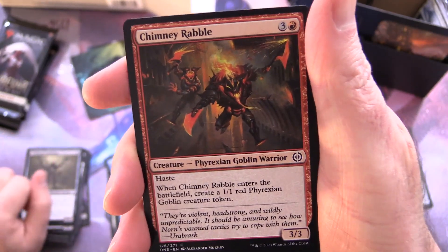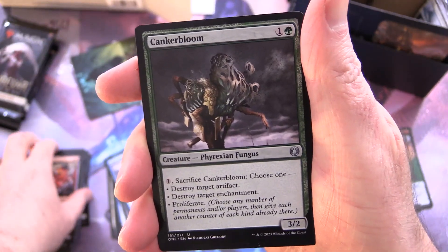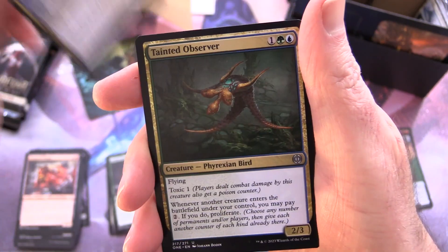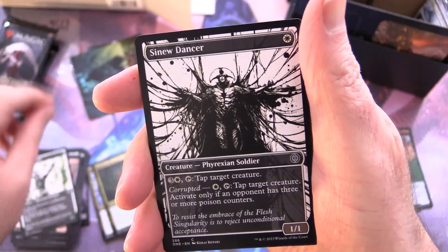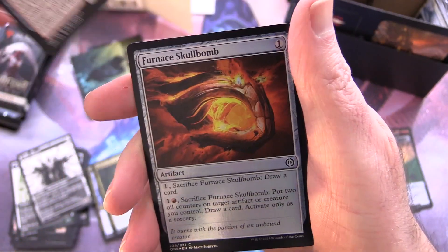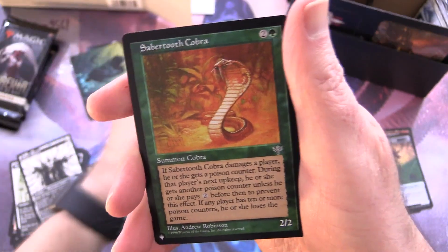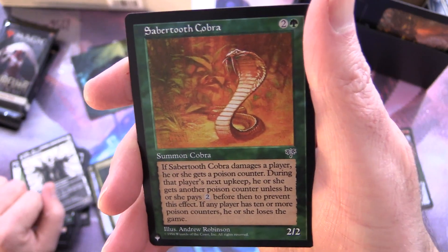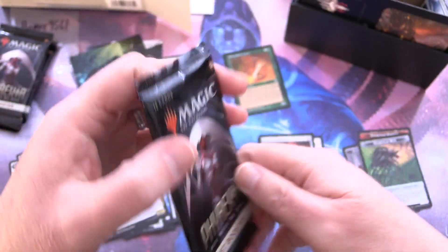Urobrask's Forge is the rare, foil Furnace Skull Bomb, and — yes — it is a list pull! We have Sabertooth Cobra — look at those fangs — from Mirage. A blast from the past! On to the next one. If you want to see some awesome openings, we went all the way back to Antiquities and opened one of every pack including Mirage — link in the corner.